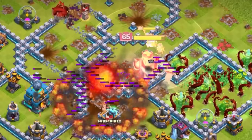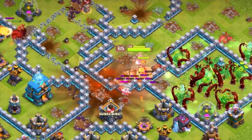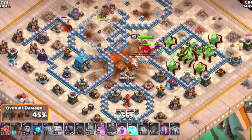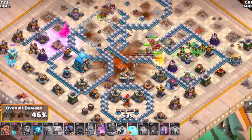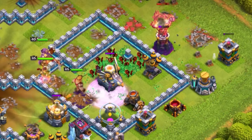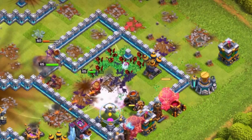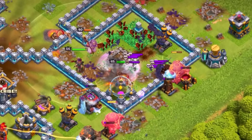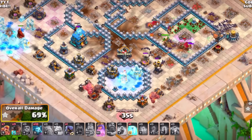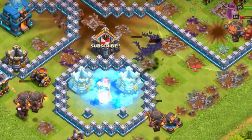Use the Barbarian King ability and a fireball with the Grand Warden's eternal tome — the heroes pair very well with the fireball and eternal tome, clearing a large amount of value. Then use rocket loons to snipe off wizard towers and bat spells to clear out other structures. Keep bat spells away from rocket loons as they could pull red air bombs. Use freeze spells against splash damage defenses like the multi-target inferno.